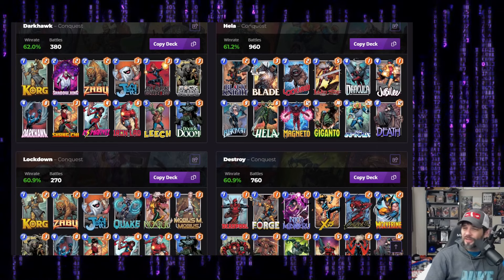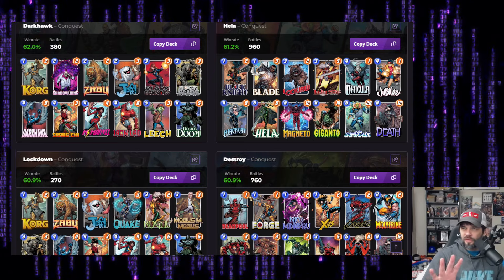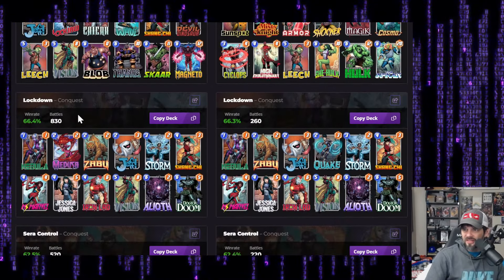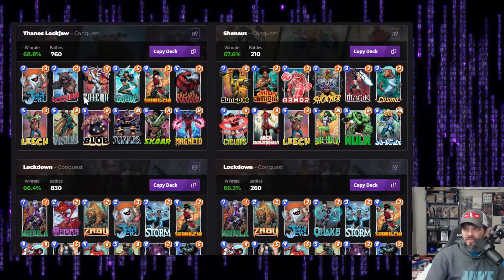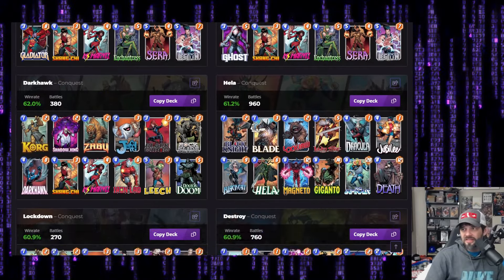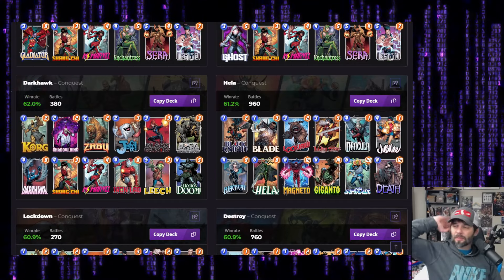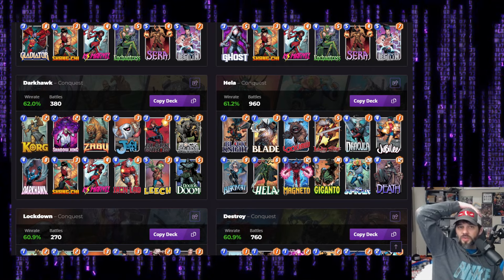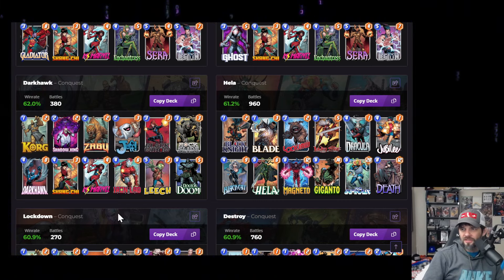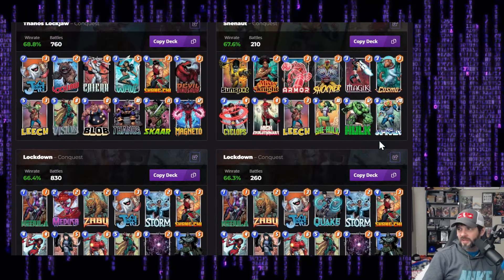This is another version of that deck. Instead of Gladiator we have Ghost, which I think is there just for cost versus power. Getting Miss Marvel is pretty solid. You've got Shang-Chi and Enchantress too if you want to play those late, or Killmonger, so there are some definite uses there. Last couple on Untapped.gg are Dark Hawk and Hella — those are two different ones. Dark Hawk's at 62%. You can see the big drop: from 68 basically to 66 to 62 — a two percent drop off, then another four percent, so six percent drop off in the top six decks. Dark Hawk is still a really good deck; I'd look at it. Shadow King and Shang-Chi are great. They threw Leech in here as well.